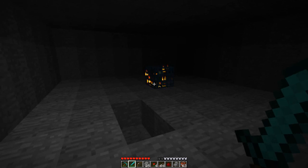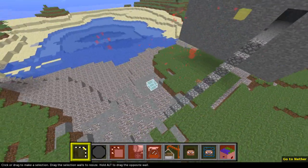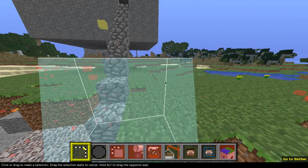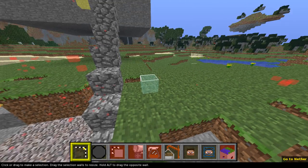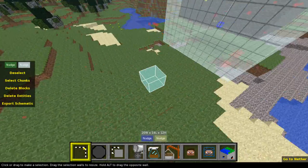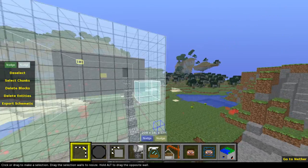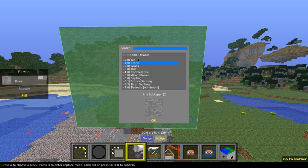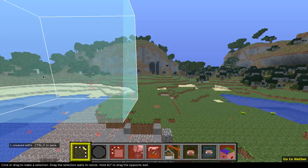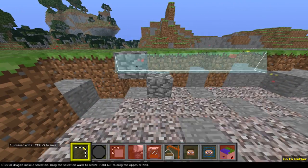I'll go back to MCEdit and show you a couple of other features. I'm back with my little spawner and I don't want to keep this there, so I'll select the area, fill and replace with air, fill, and deselect. That spawner I just made is totally gone and I don't need to come back later to delete it. Next thing I want to do is show you how to create a schematic.